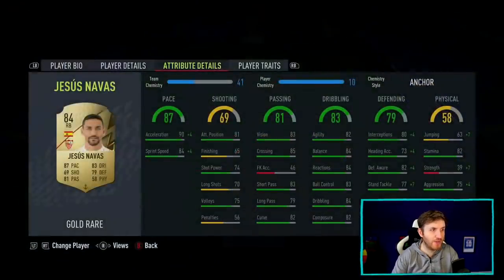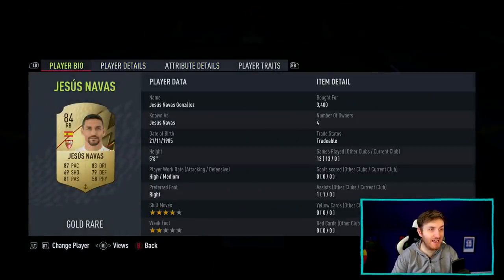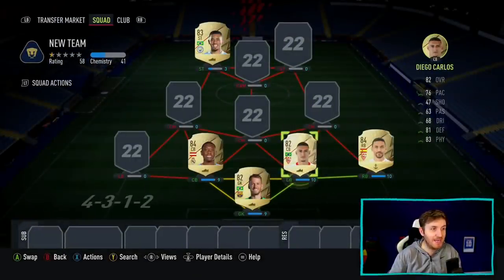3.4k for Jesus Navas with an anchor chemistry style. He might go for 4.5 with that chemistry style, so definitely look out for those chemistry styles on these cards at the same time.